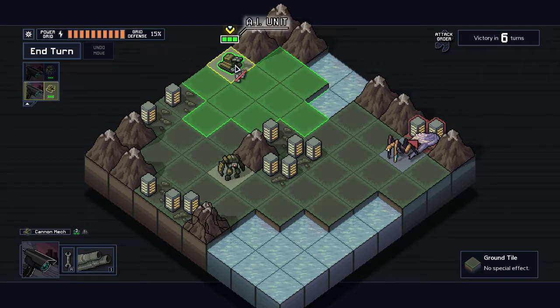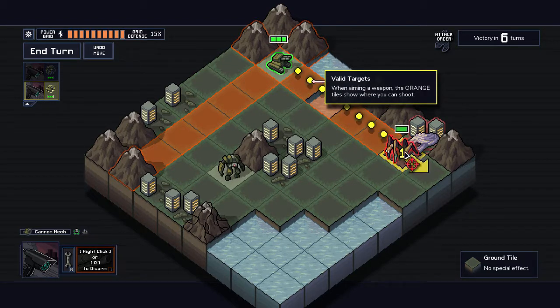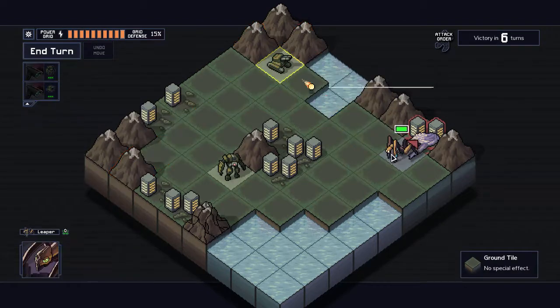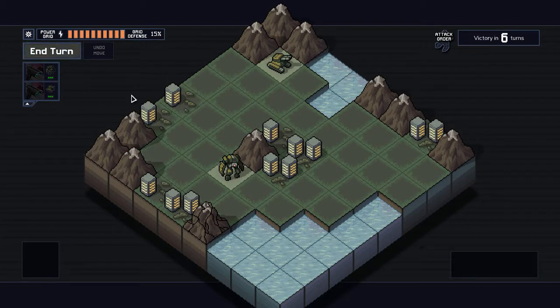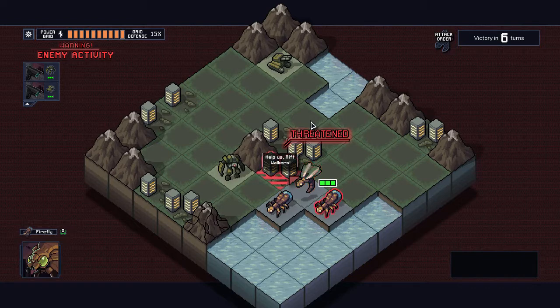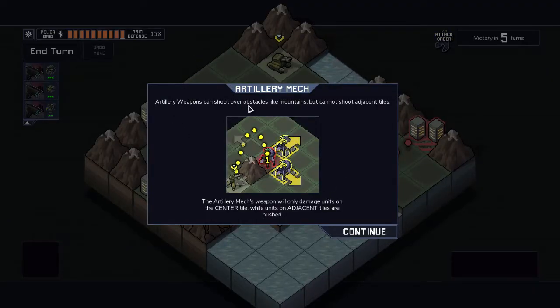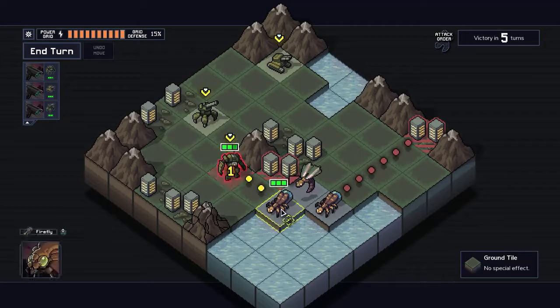I'm going to move him here, punch the enemy — now he's dead. I check the cannon mech's range: one, two, three, four, five — perfect, just enough to take out the Fangs unit, which only had one HP. End of turn. New enemies emerge — one, two, three. The artillery mech can shoot over obstacles like mountains, which is nice. Unlike the cannon mech, it damages only the direct target while pushing adjacent tiles.